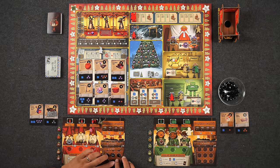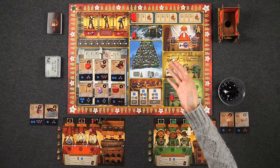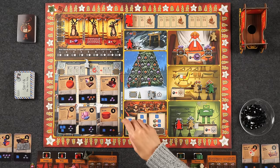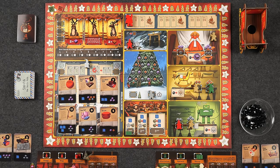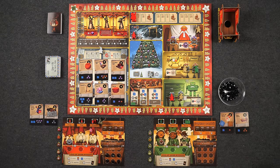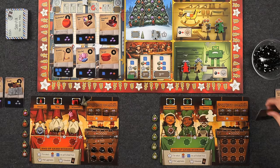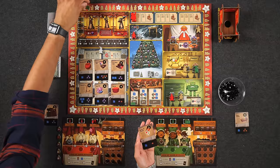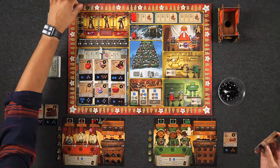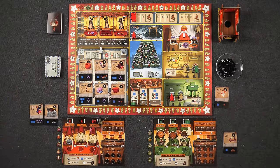Monique goes to the coal mine, refilling to nine coal since she unlocked the coal cart upgrade. Naveen sends his fairy to the reindeer stable, spending three coal to take Dancer — reindeer number two — who gives two wood as an immediate benefit. Those two wood go to complete his first coal cart upgrade, expanding his capacity. Dancer goes face down into Naveen's reindeer pile. For her final action, Monique goes to the mail room's nice list spot, taking three toys: the tea set, the paint set, and the jacks — giving her four toys total, approaching her five-card limit.